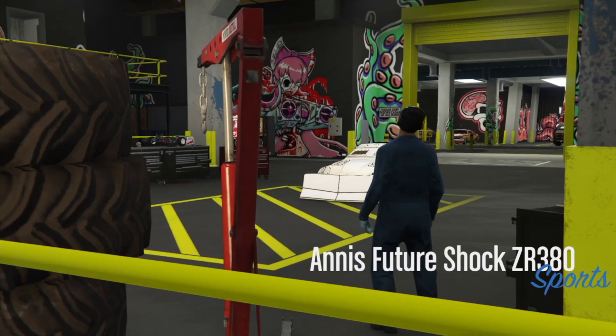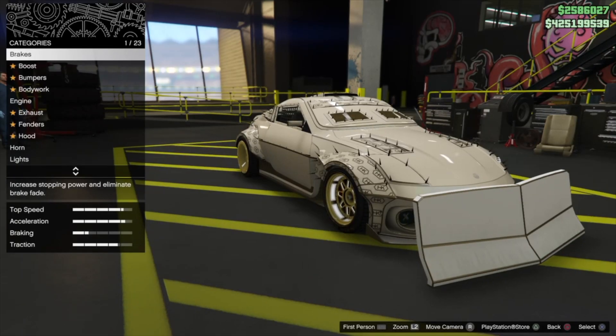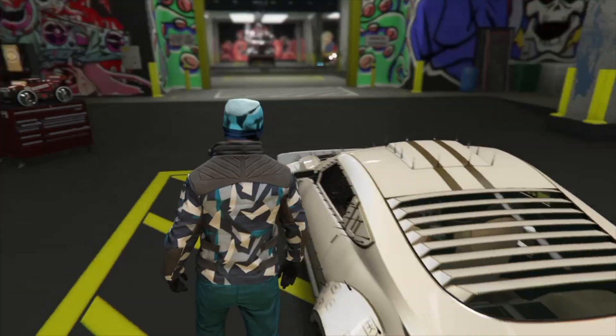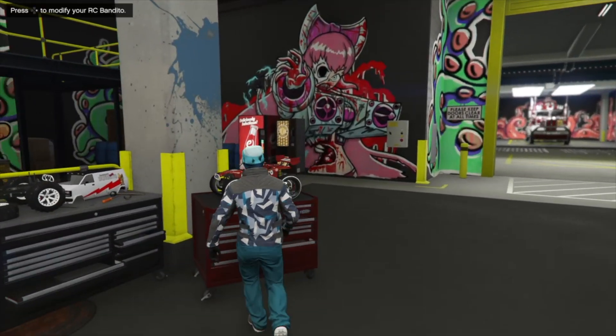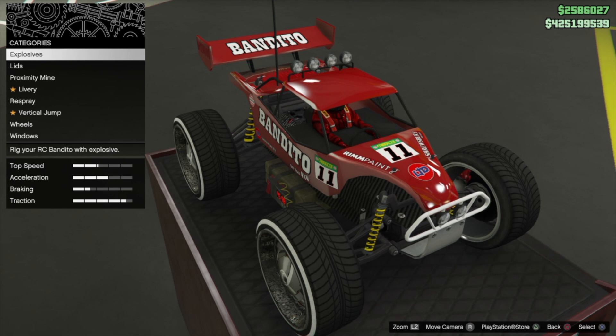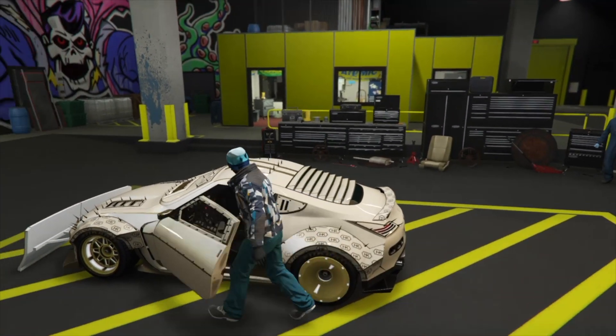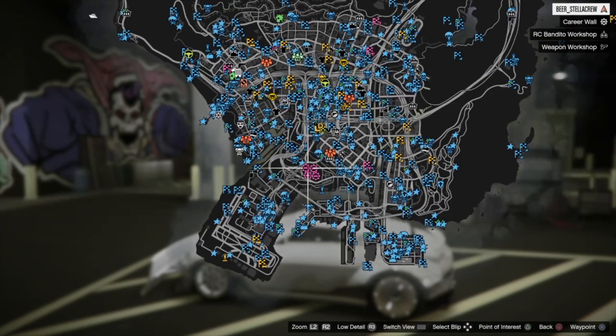Once we're in the workshop, we don't have to do anything — just hit circle and then exit the vehicle. From here, go over to the RC, hit right on the d-pad to open up the menu, and we don't need to do anything in there either. Just open it up and then back out.